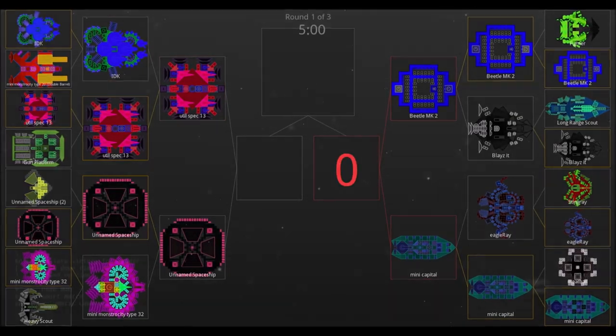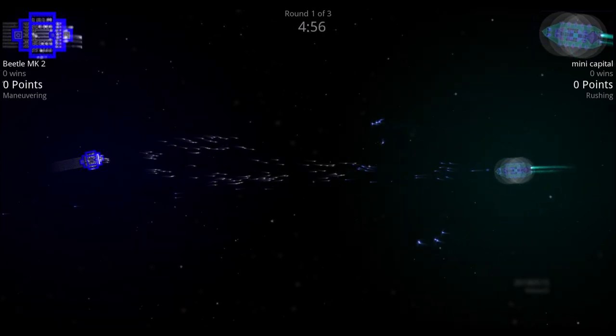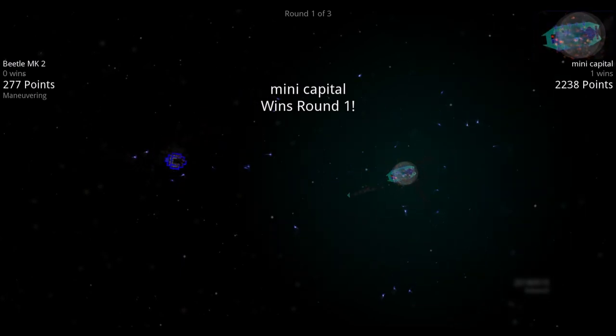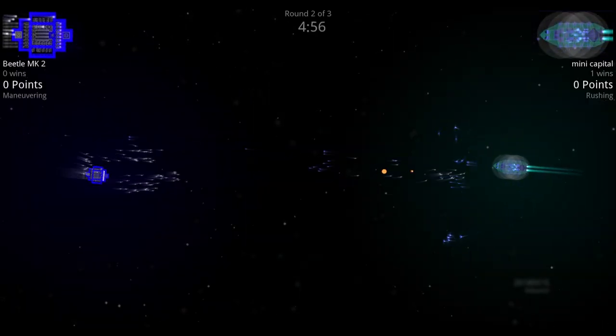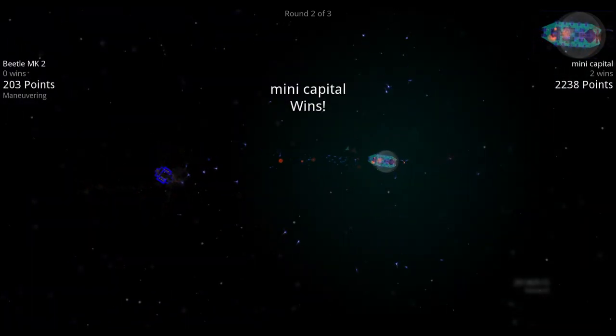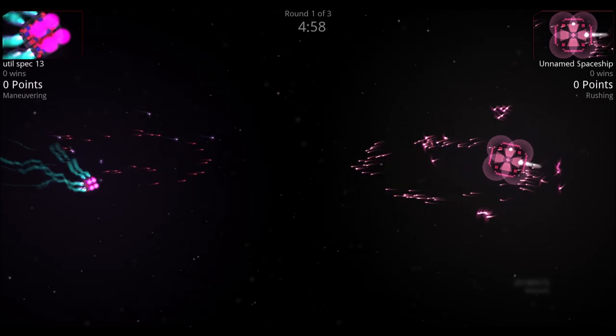Semi-finals: Beetle Mark II versus Mini Capital. Beetle sends a massive amount of missiles, but it doesn't work well against Mini Capital. Mini Capital still has all its shields and wins before losing even one. Next: Utility Spec 13 versus Unnamed Spaceship — Unnamed Spaceship loses two shields quickly, and Utility Spec 13 wins the round.